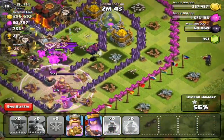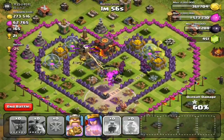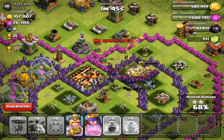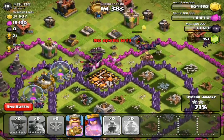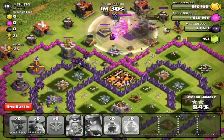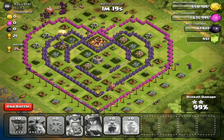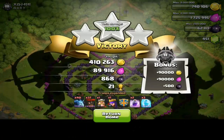Both inferno towers are frozen, their king is dead, my king and queen are still alive! I get rid of that inferno tower. The raid's going well — we should get most of that loot and the town hall too. My king iron-fists through and becomes a mauler, and I use the queen's ability so she doesn't die. We are going to get a three-star in Masters League — that's how we do it! Four hundred ten thousand gold plus the 90k bonus brings me to another 500k gold raid.